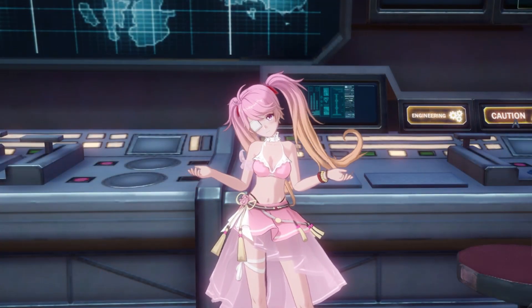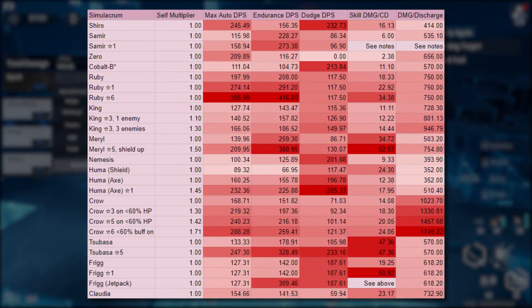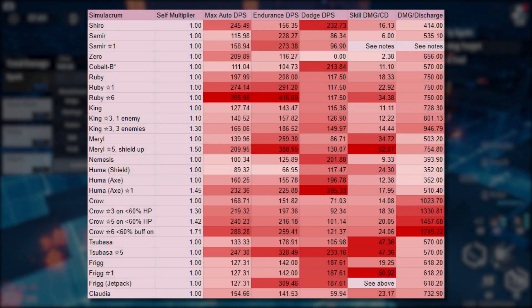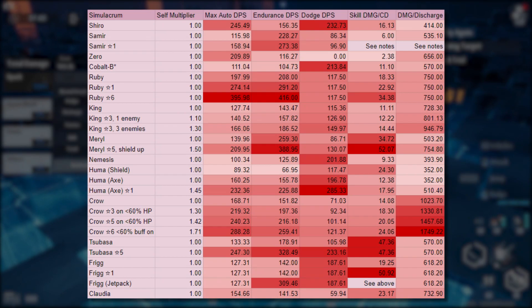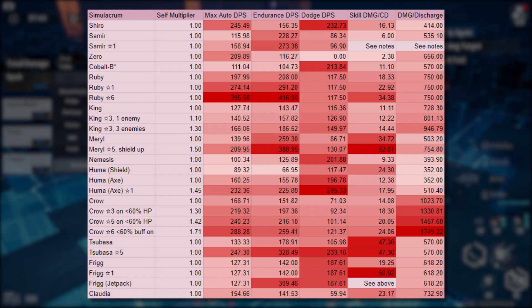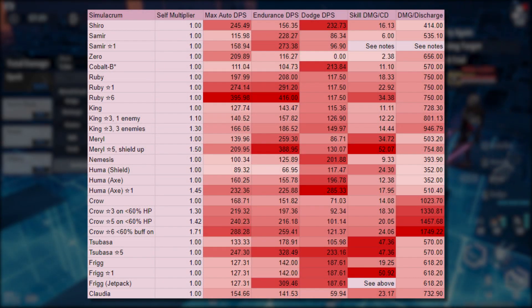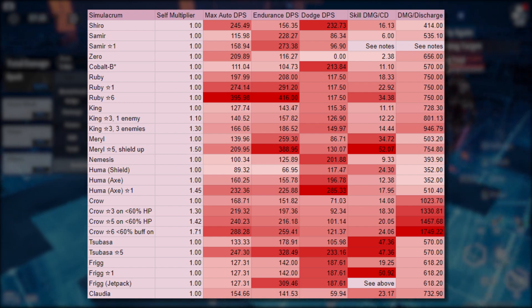So, how do her numbers compare to other characters in Global? Here's a quick reference. As you can see, at A1, her basic attack is fairly competitive with most of the current roster, doing more than a 50% crit rate A1's mere helicopter at all times. At A6, the numbers aren't even close anymore — I'm not even sure why A6 gives plus 160%, but that's power creep for you.